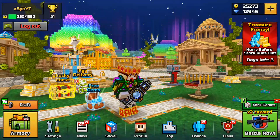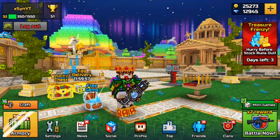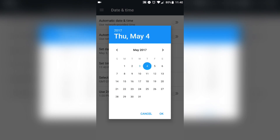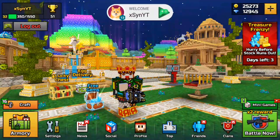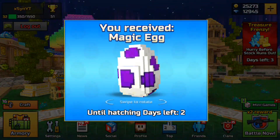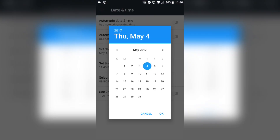Once you go back to Pixel Gun 3D, you can see here's another egg delivery — just tap on it and you get your egg. Once you have that, go back to your settings and do the same thing again: put the date a day ahead again. So now I'm putting it to May 4th — for you guys, you'd probably put it to April 23rd. Going back to the game, here is another egg — a magic egg.